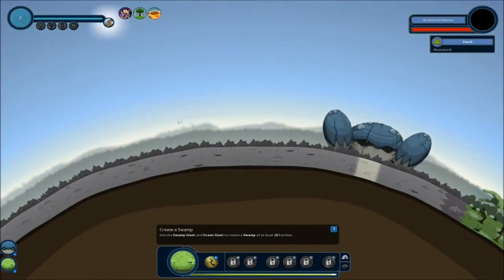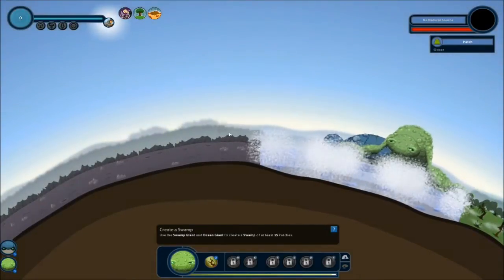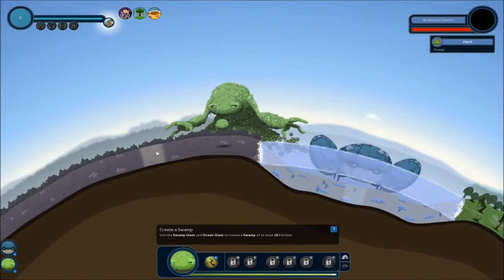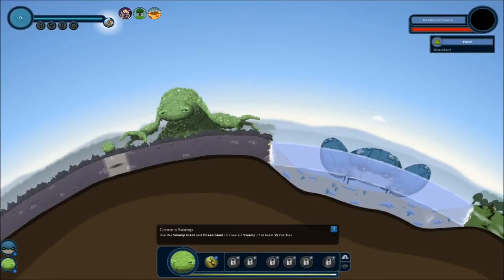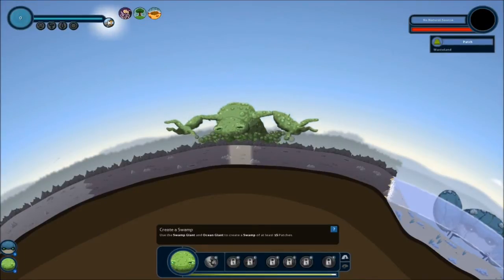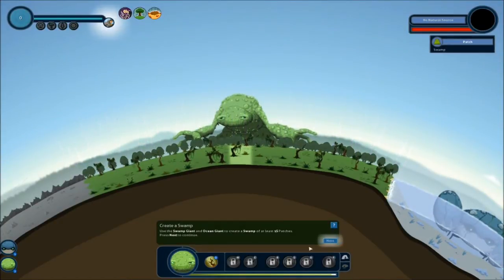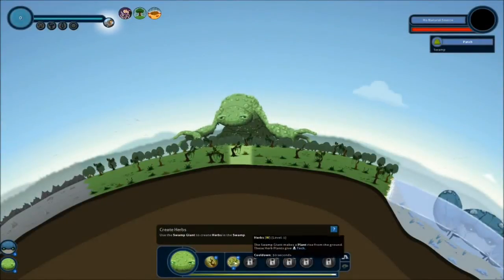So we're going to move over here. Let's create at least 15 patches. I'm not exactly sure what a patch is. So maybe that's - okay, that's probably a patch. Look at that - the lit up area. So this should definitely be 15 right here. Create a swamp - that's complete. Excellent. Your swamp thrives with life. I don't know where the life is, maybe it's microbial. Your swamp giant has gained a new ability - sweet.